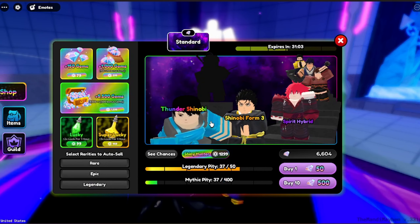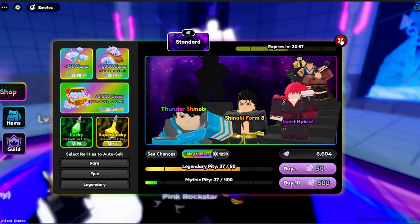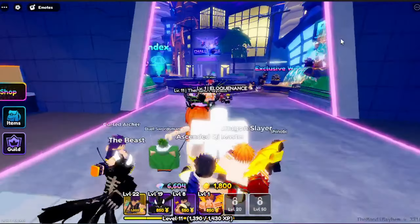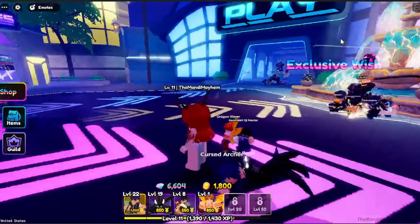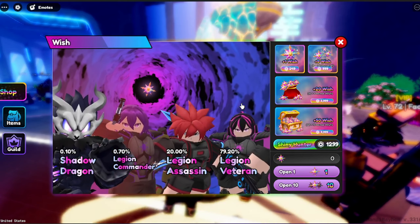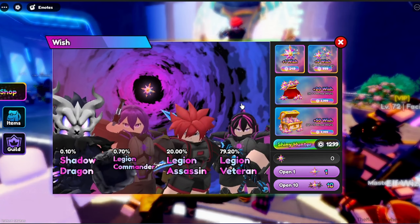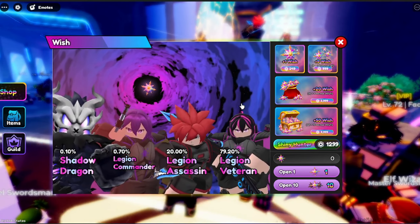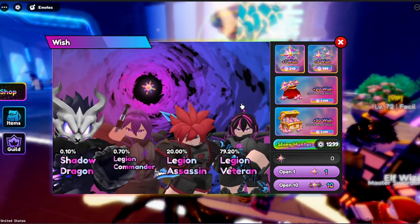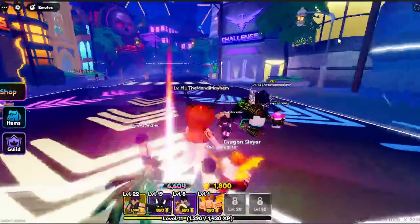I already have two of the new towers — and there's a purple demon. They're really, really awesome. He looks a lot like that one from the fountain. Those are the four you can get. I think they're all cool, really. I only like the Legion Assassin. Legion Assassin? I think the Legion Veteran, Commander, and Shadow Dragon are super cool.